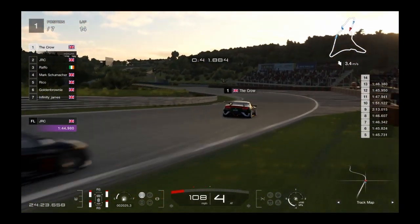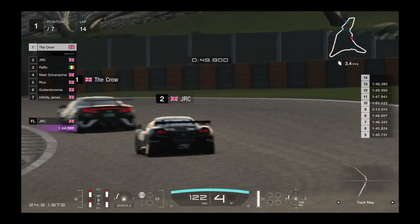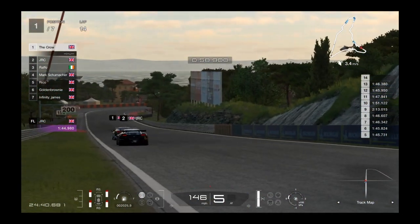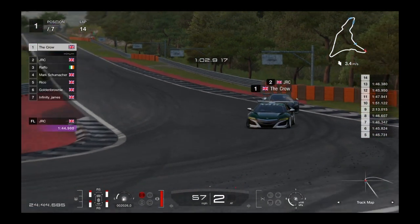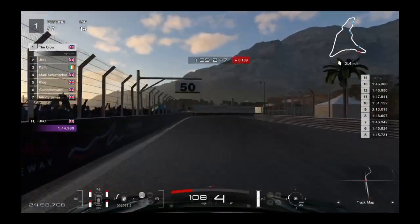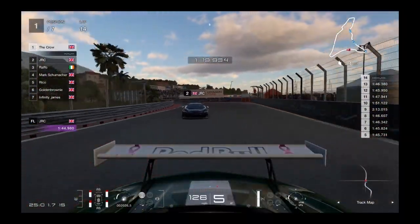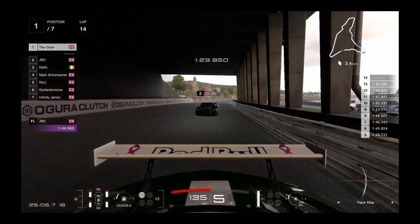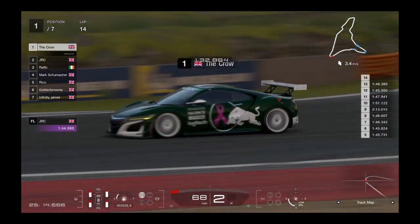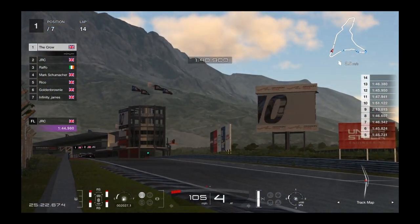Down the hill through the esses, through the left, through the dip in the middle, up the hill, over the crest — watch that curb on the exit — down the hill to the hairpin. The sun is setting over the sea, a nice little sunset. Crow goes through the chicane of death really cleanly. JLC a little bit touching the curb there but gets through. Down through the little straight to the hairpin — JLC tries for the inside but isn't close enough. Crow gets the exit done. Tight battle to the end.